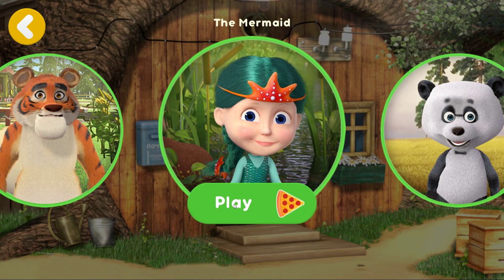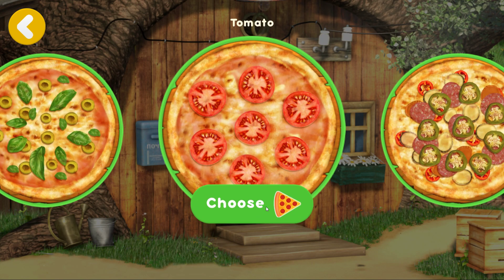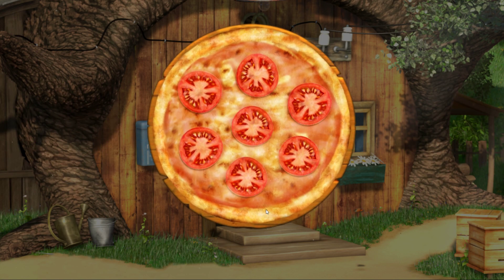Tap a friend to choose them. The Mermaid. What pizza does your friend want? Tomato.